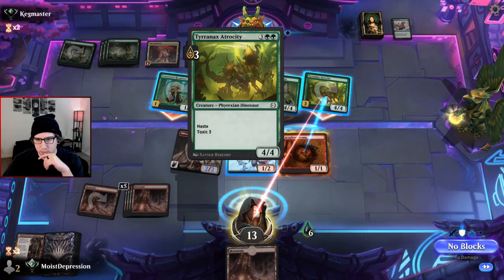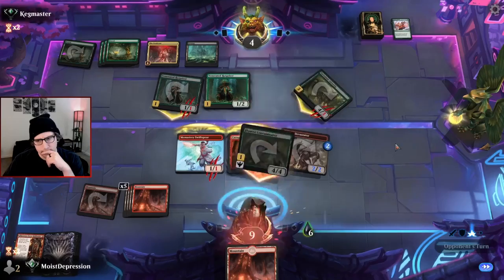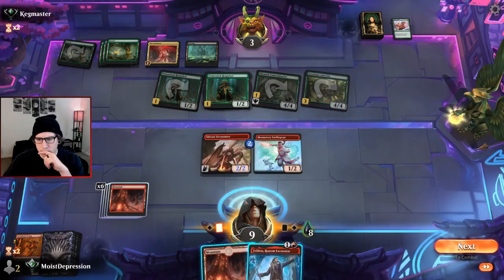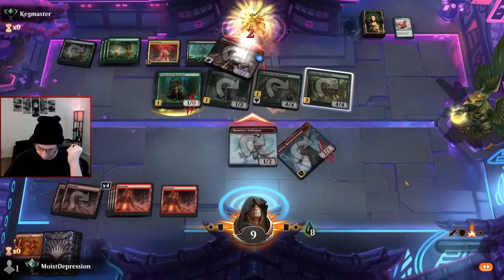We're obviously blocking this — that'll bring us to eight poison. We could do the one point of damage or kill the raw priest in case we get a Lightning Strike or even a Play with Fire. That does it — I believe that's a win. Oh it feels so good to beat poison.